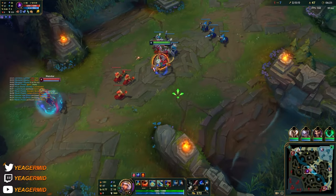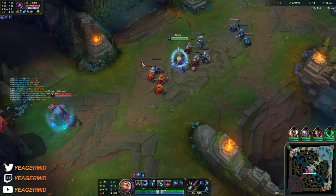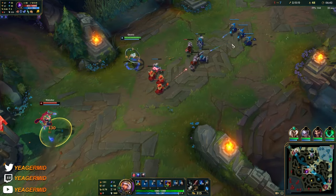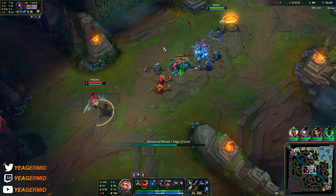You can also dash through minions, so for example if you pick up an element you can dash through the minion wave and then gap close and poke with the Qs. The shield has to be taken out first, but this is a good way of poking the opponent if they are playing pretty safe.